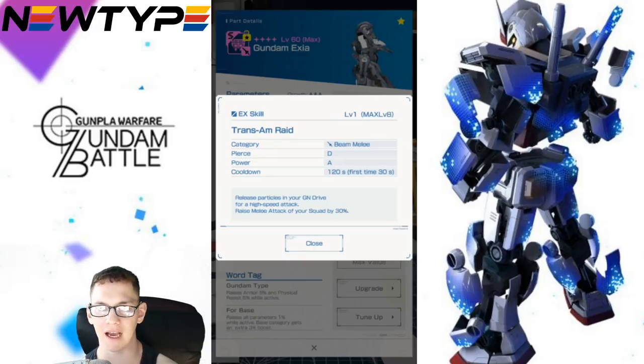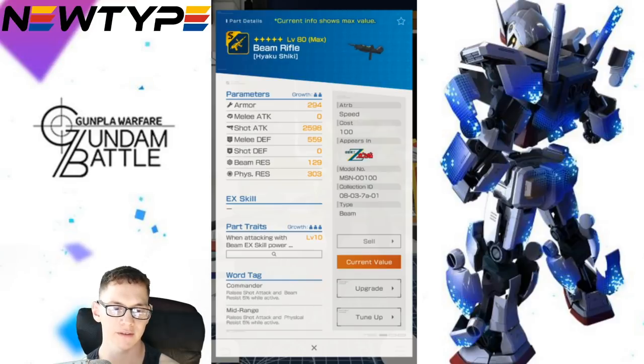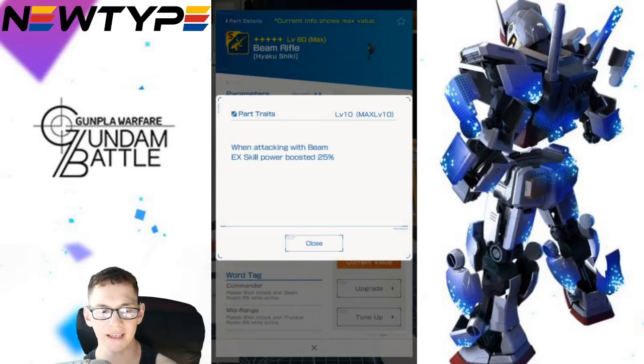This is going to be my new finisher instead of the Iron Impact. Now remember when I told you about the Hyakushiki beam rifle and how it was really, really good — probably the best part of the Hyakushiki? It's actually fantastic. I'm going to go to max value because I do plan to max this out eventually. The parts trait is what we're really doing here: when attacking with a beam EX skill, power is boosted 25%. The Trans Am Raid is a beam melee attack and you're attacking with beam in theory, so your EX skill power should be boosted by 25%. That is huge — you're getting a full quarter of your entire attack boosted.